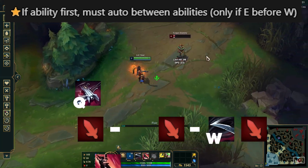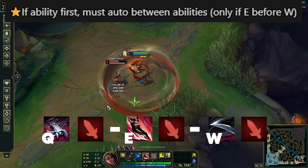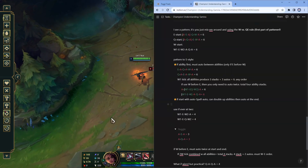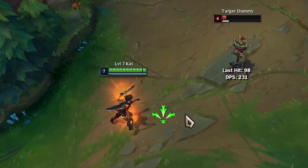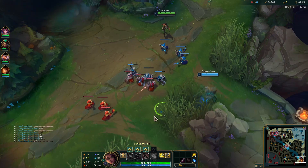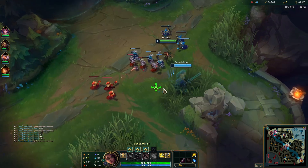Alright, that works. What if we start with Q? Same thing — it works. Oh my god, I could create an S combo with barely any thinking. Of course, I still needed to see if it would work in a real game.